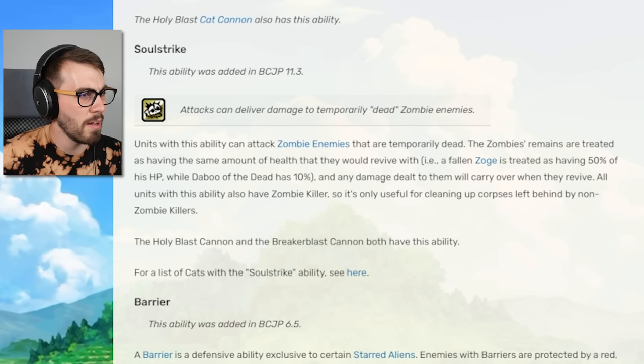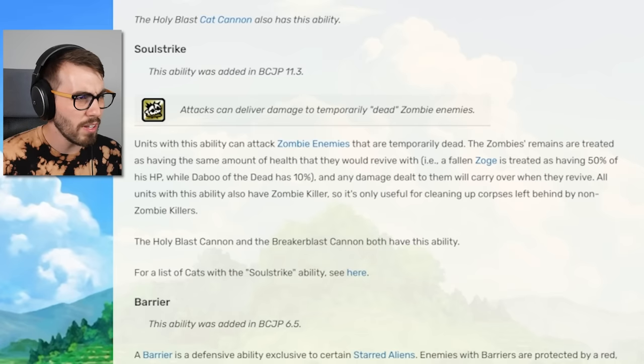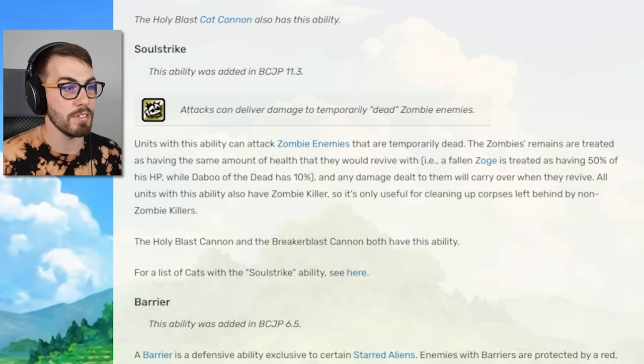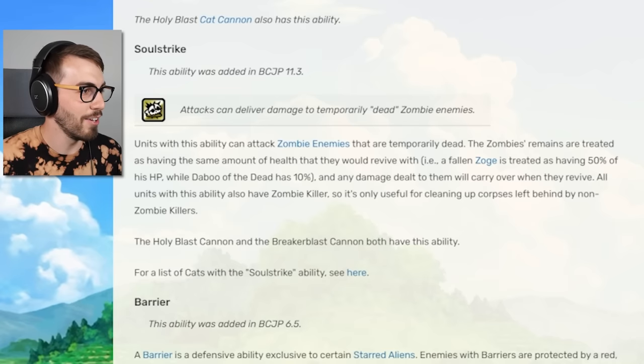Extra life cat — true form evolution gains increased defense plus gains soul strength. What is that? Going to the internet: units with this ability can attack zombie enemies that are temporarily dead — like the little puddle of zombie on the ground. You can hit it and make sure it doesn't come back to life. Zombies remains are treated as having the same HP they'd revive with, and any damage dealt carries over when they revive.